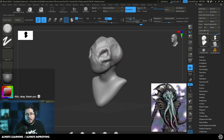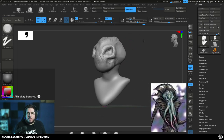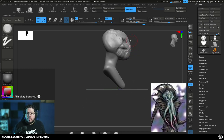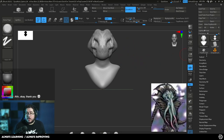Here what I'm doing is working on what we call the primary forms — the main shapes of the head of the character. A very important part of this character, of course, are the tentacles. However, I actually don't want to merge the tentacles just yet, because if I do that, it's going to be very difficult to work on the bottom side of the character.